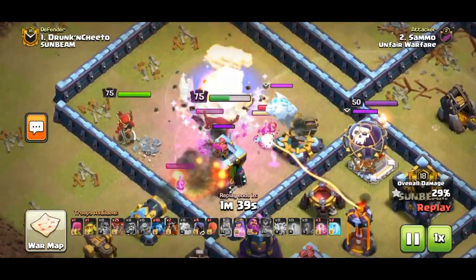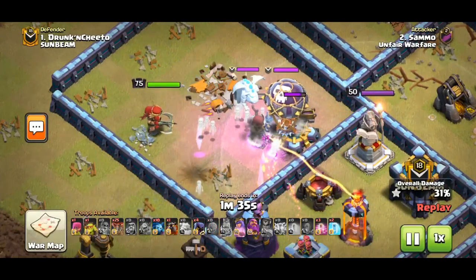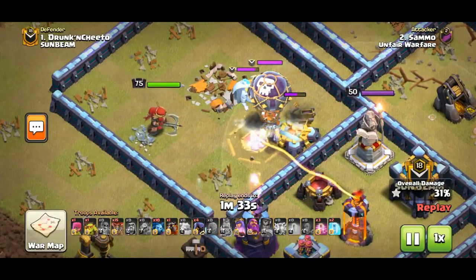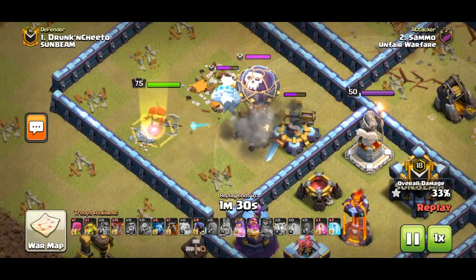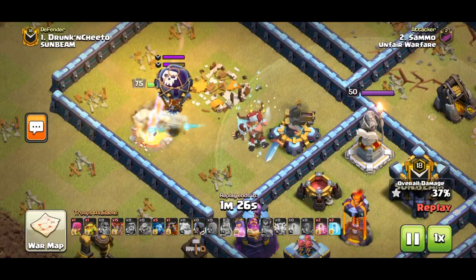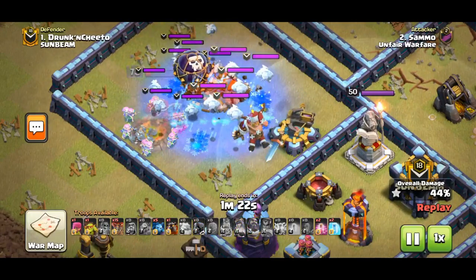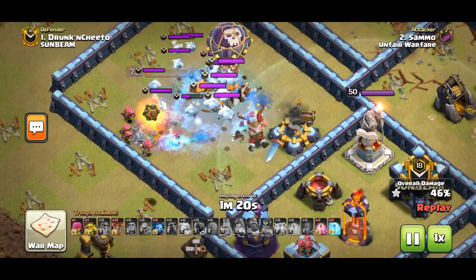Then there are Stall CCs, consisting of tanky troops or a large number of units meant to hold enemy troops in place while strong defenses pummel the army into dust, or cause them to run out of time. These are good against any spam or smash style attacks, as well as Queen Charges and Sui Heroes, if you have strong defenses in the area to force out more spells.